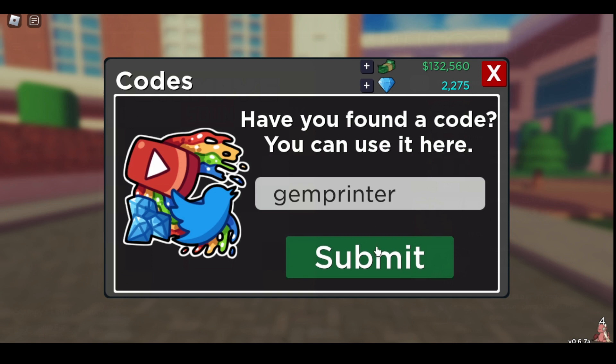Gem Print — I didn't bother trying it, but that would have given you 500 gems.